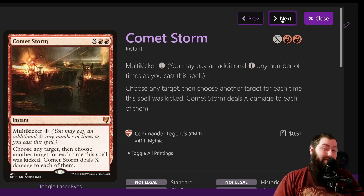Comet Storm is one of the other finishers — I actually finished off the first week players with Comet Storm, which I love. It's one of my favorite cards from way back in the day, and I'm happy it got a reprint in Commander Legends. It's two red and X with multi-kicker. Choose any target, then choose another target for each time the spell was kicked; Comet Storm deals X damage to each target. You could do X for 30 and multi-kick it three times to do 30 damage to three players for 35 mana — when you have Academy Manufacturer out it just gets insane.